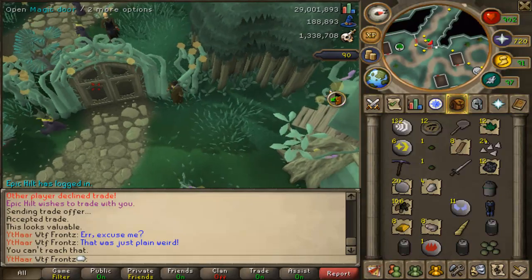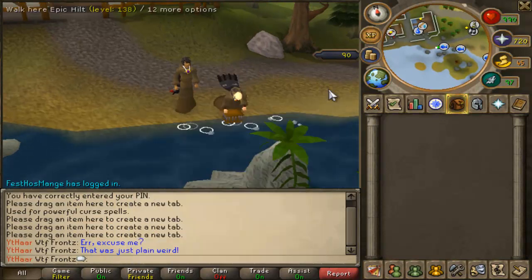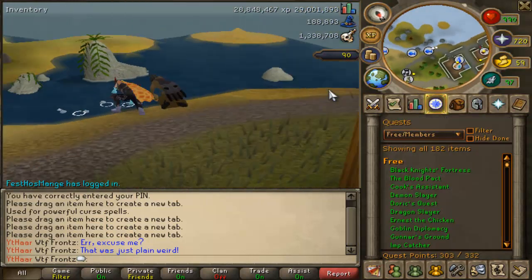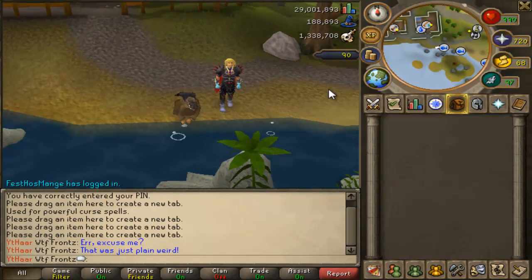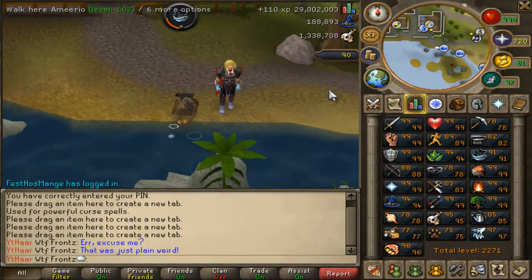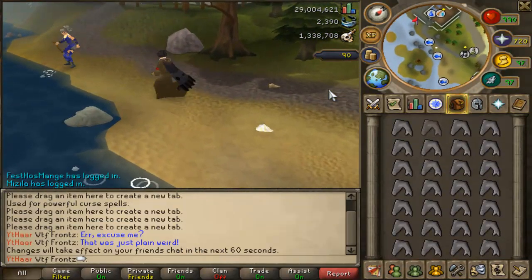We have to wait for the herbs to grow. Now I'm at Catherby trying to get some sharks - any food is good for me at the moment. Let's just see if the night fishing pays off. We're also waiting for the herbs to grow and they are so slow. When the herbs are grown we're gonna make a crafting potion so we can make the black dragonhide armor. I just got a shark!